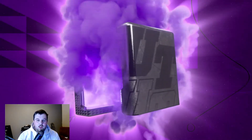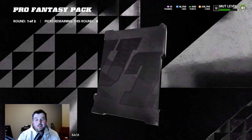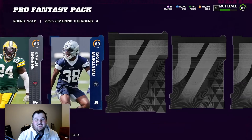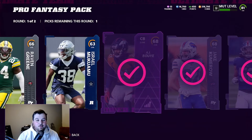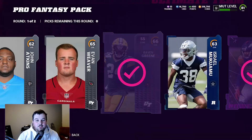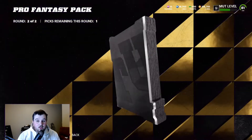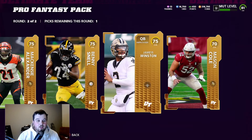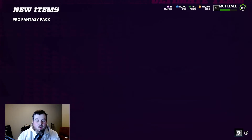So three more of these. Two more. At least two more. Yeah, we'll do this one and one more, and that will put us at 200,000 coins. And we did get a power-up at least. That's something in the first round. We'll take our high silvers. Final round. Something good? No. All right. Let's take Famous Jameis. And one more pro fantasy pack.